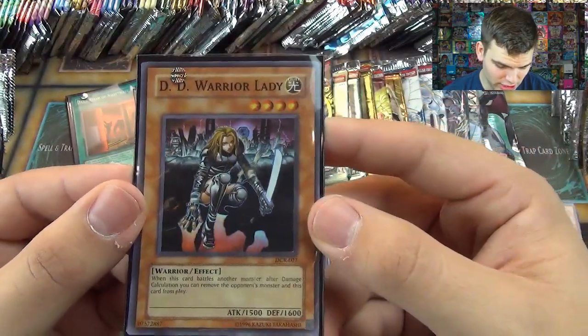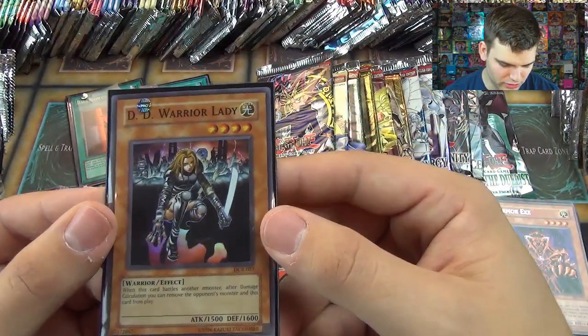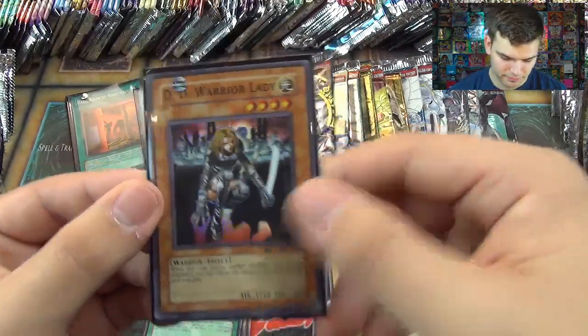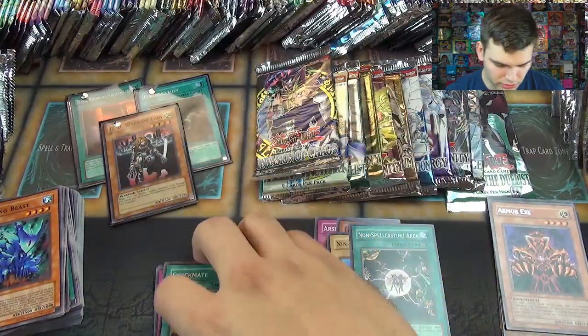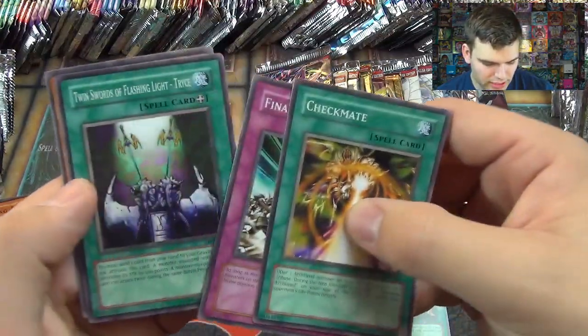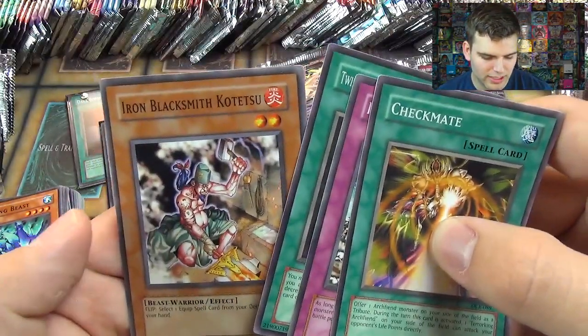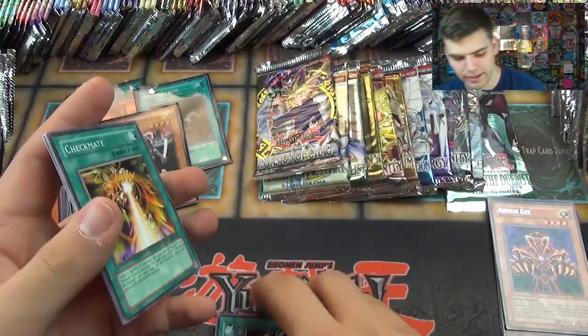D.D. Warrior Lady — a very good card when she came out. When this card battles another monster, after damage calculation you can remove this card and the other monster from play. She's a four-star monster. Also Checkmate, Final Attack Orders, Swords of Flashing Light Tryce, and Iron Blacksmith Kotetsu — you can get your Premature Burial with that guy.